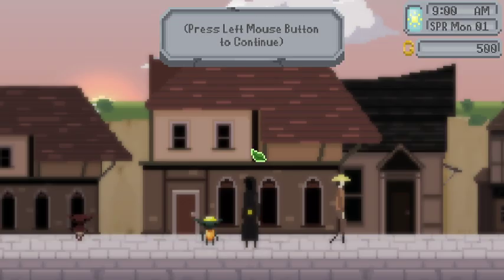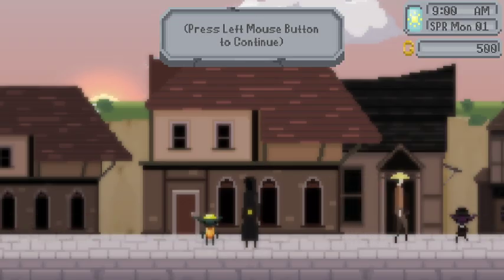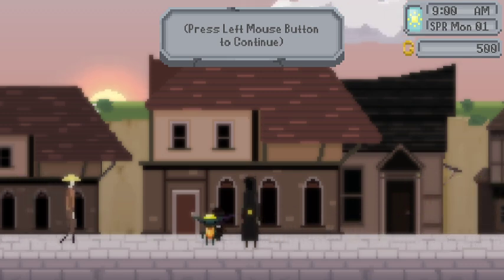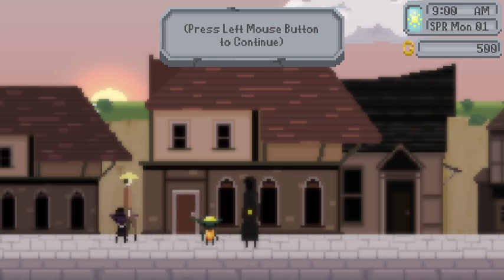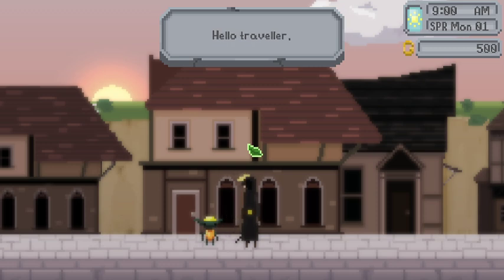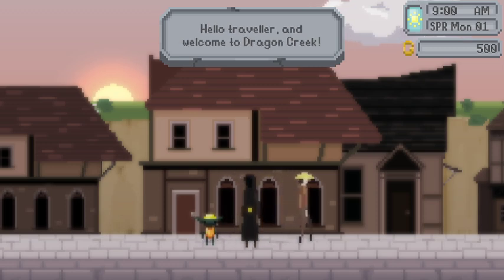This is a first impression — the first time I'm opening the game. It's very cool. I really love this pixely art style. Okay, press left mouse button. 'Hello traveler and welcome to Dragon Creek.'